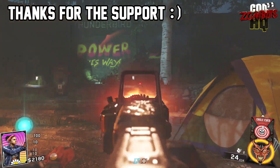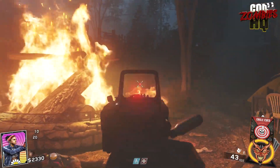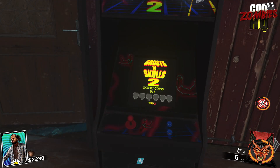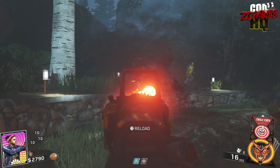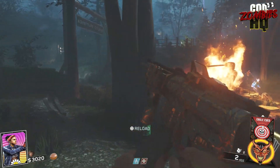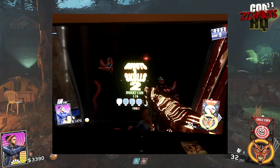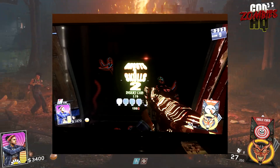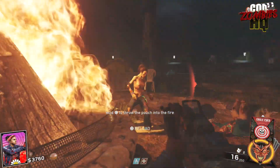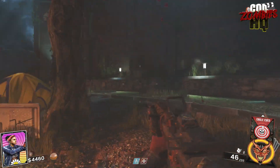Let's hop right into our first story of the day. For the last month to the day, we have been searching for the Ghosts and Skulls 2 Easter Egg in Rave in the Redwoods. Nobody was able to nail down exactly what the first step of the Easter Egg was. We had some people get it by mistake, or at least not exactly know the method of how they got that first skull earlier this month. But yesterday was the first day that people started to understand the first step to the Ghosts and Skulls 2 Easter Egg.